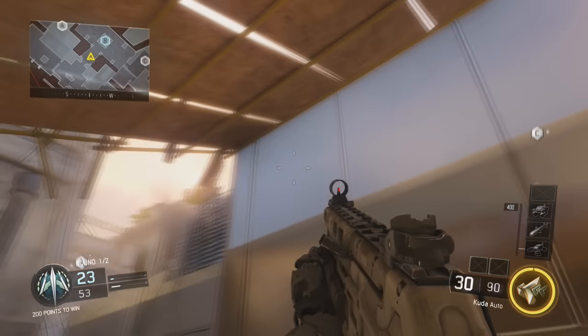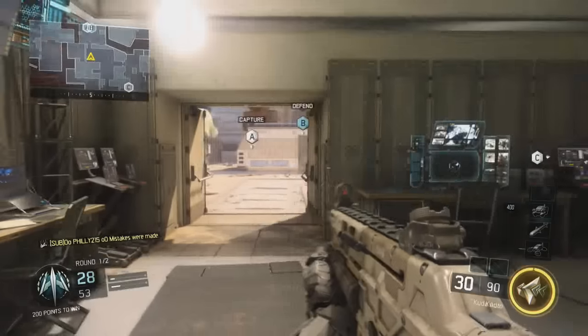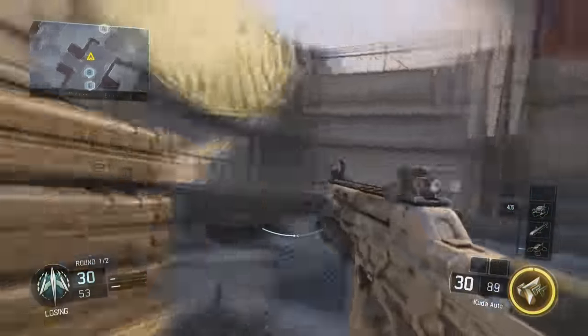What's up guys, it's Wolfilly215 here and today I've got two new secret ledges in Call of Duty Black Ops 3. So the first ledge can be found on the map Breach. Now you can do this in one of two locations — it really doesn't matter because honestly this glitch is kind of difficult, not going to lie.